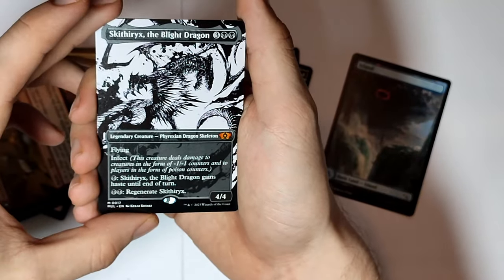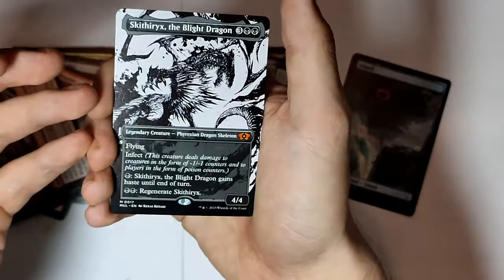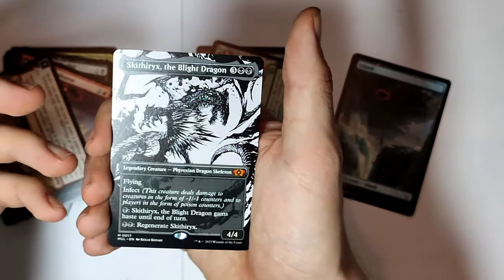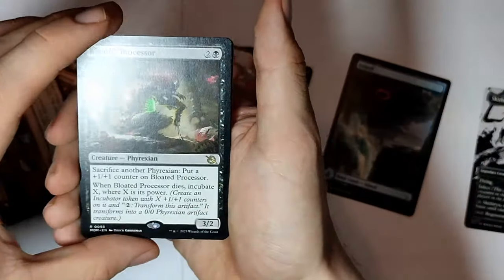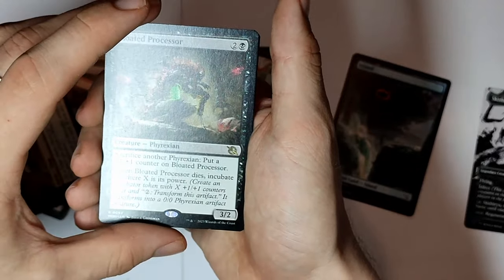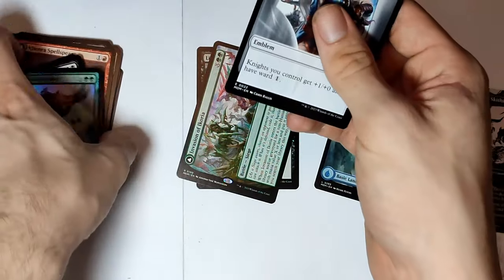This is probably the coolest and maybe even the rarest card that they have right now. Blight Dragon — chains haste until end of turn, regenerate. It's an undying Phyrexian dragon skeleton. That's awesome. Blight Dragon — our first mythic. And then there's a rare Phyrexian creature — sacrifice another Phyrexian, put a plus one plus one counter on Blood Dotted Processor. A foil. And an emblem — I don't know what the hell emblems are, but we'll figure it out.